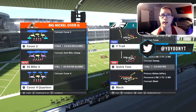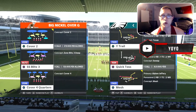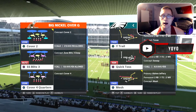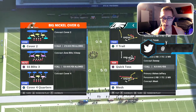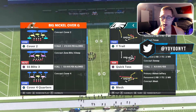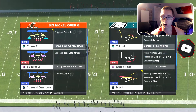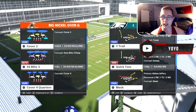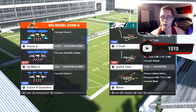Welcome back to another video. Today I'm bringing you part two of my meta strong close scheme in Madden 21 — this will help you win more games out of this formation. We're going to be going over the play known as mesh, which is going to be the first of your four audibles. As a reminder, in the last video we went over Y Trail; today we will be going over mesh.